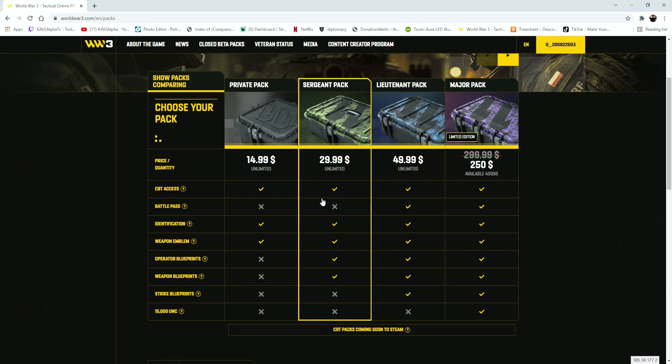Then you have the sergeant pack. You still get the same stuff and you really don't get the battle pass either. However, you do get the operator and weapon blueprints that the private pack does not have. So that's obviously a bonus for $15 extra.